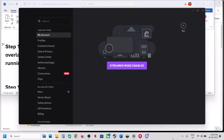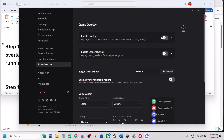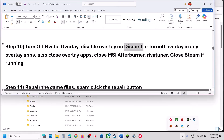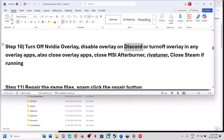If you have Discord running, open Discord and scroll down to find Game Overlay — turn it off. Close Discord. If you have any other overlay application, turn off the overlay in that application as well and close it entirely.